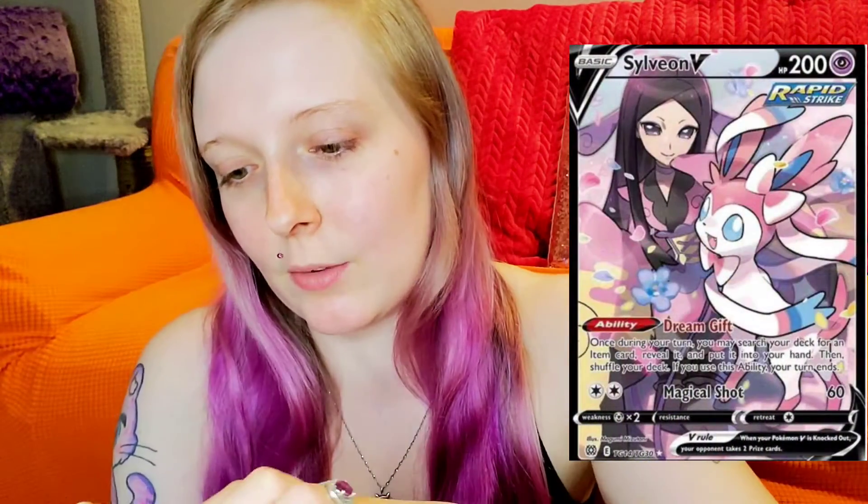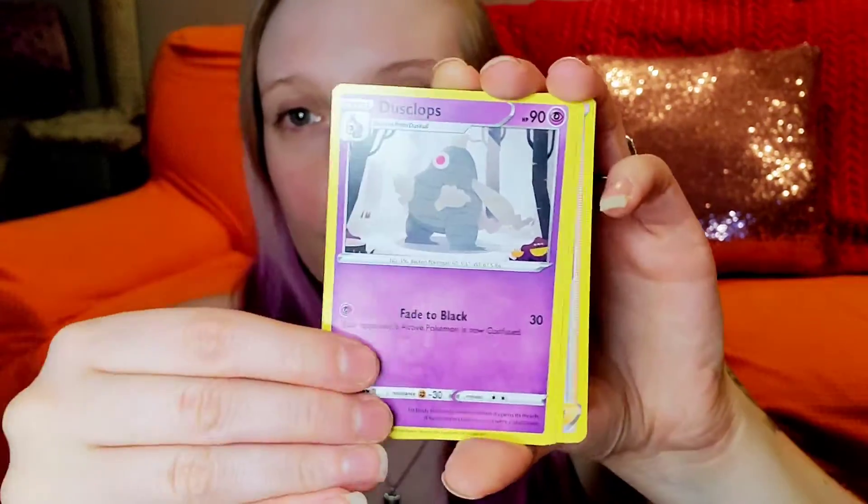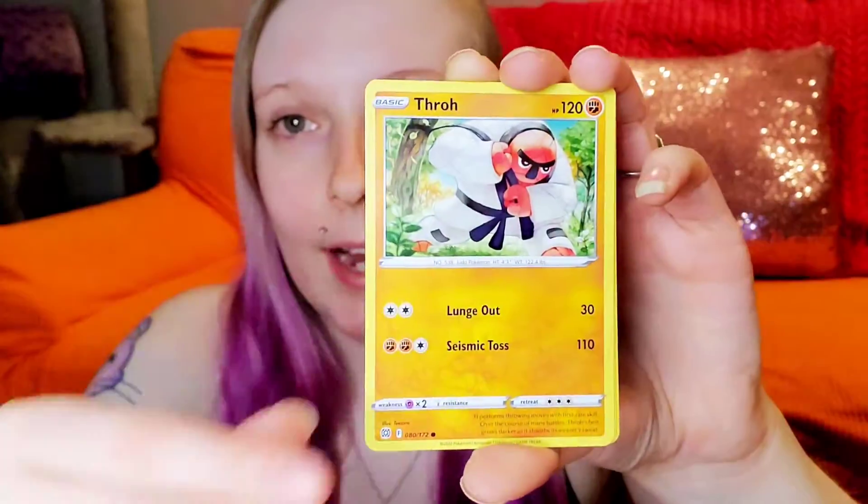Hello everybody, welcome to today's video. We are doing the third and final part of opening up our Brilliant Stars booster box. I'm excited — the first two videos were great so I'm hoping this one is too. The card I'm after the most would be the Sylveon V, so that's what I'm hoping to get today. This is the last of the booster box, so it would be nice. We got Gibble, Trapinch, Castform, and Thor.